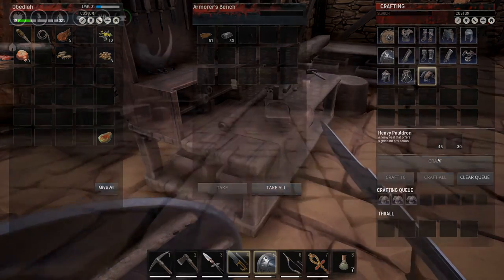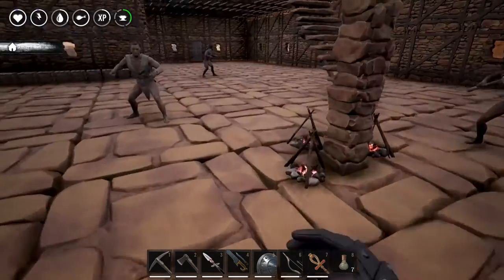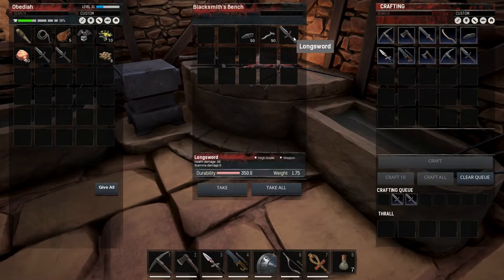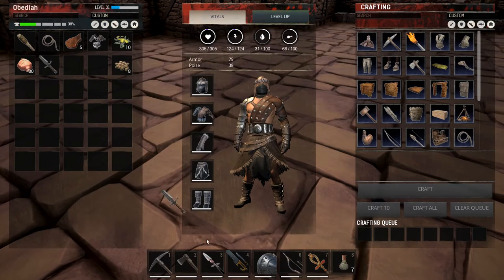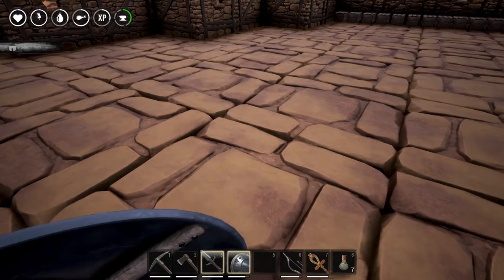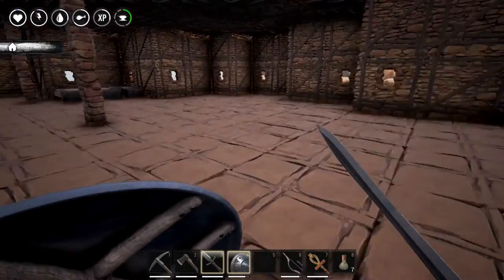Alright, we've got the heavy pauldrons - let's test this out. Right now we have 67 armor and 29 poise. Now we have 75 armor and 38 poise - I'm not really sure what those things even mean. Is the sword done? It seems to be taking forever. The way to see which crafted copy works is the first one is usually the right one - if you drop them on the ground the wrong ones immediately disappear. Let's equip this - it says 60 damage. The iron pike only does 57, so we don't need that anymore. The sword looks cool, the heavy pauldron looks pretty cool too - all metal now!